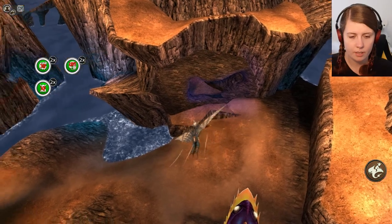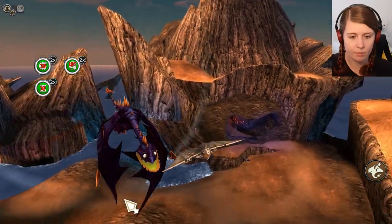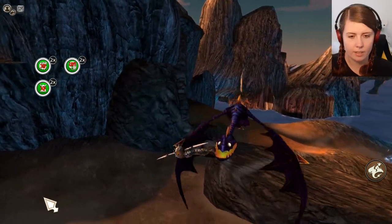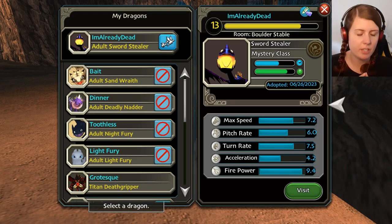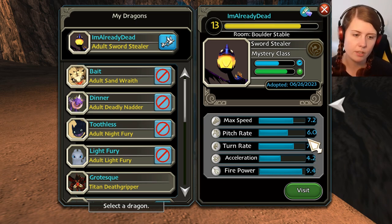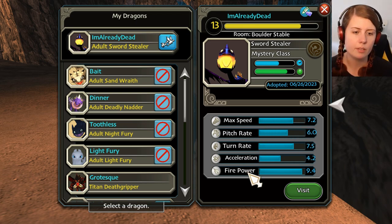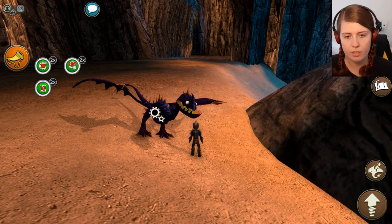I'm going to try to use the flight suit - very cool, very nice. Oh, I love those wings, they look really, really great. So we have a max speed of 7.2, pitch rate of 6, turn rate of 7.5, acceleration of 4.2, and firepower of 9.4. That's quite an impressive firepower. They're in the high end for stats, but not super great. You could use him for racing, I suppose. I guess it doesn't matter much now, but it was still worth checking out.